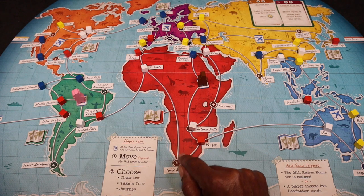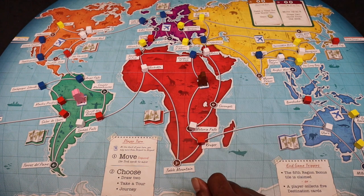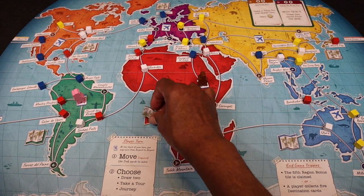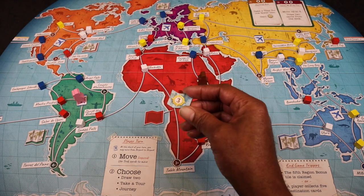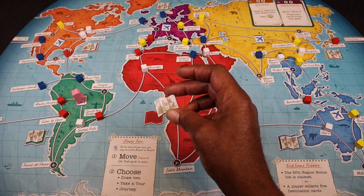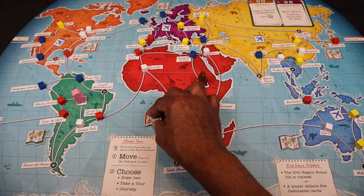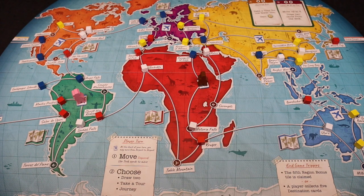These cubes are souvenirs that our tracking meeples can gain throughout the game — I'll go over that more in the talk-through. The next thing we would do is place these bonus region tokens. They're double-sided, with victory points on the other side. There are 10 in the game, so we will mix them up, randomly draw six of them, and place them at different locations on the map. I'll go over what those do later in the talk-through.